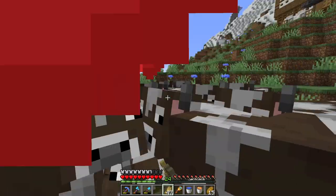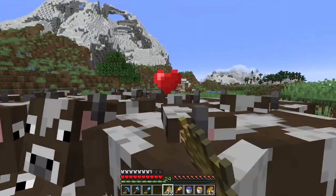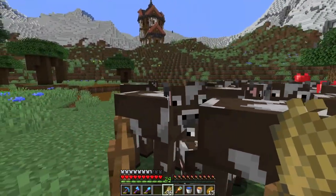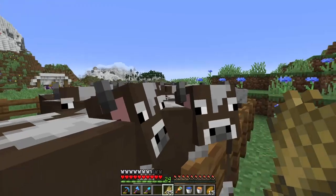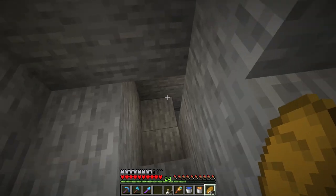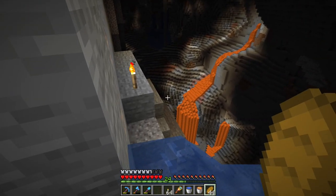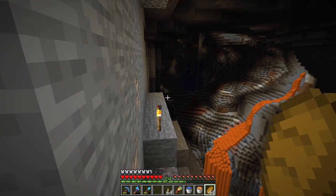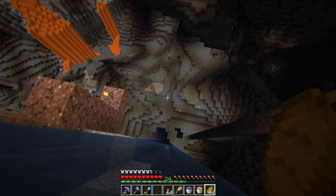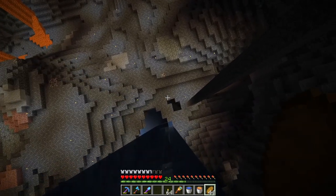I hope to eventually get 15 bookshelves today, and I'm not going to get that without some cows. So we're going to be breeding these guys up throughout this episode and hopefully we'll have a whole bunch by the end for me to kill. But that is not the main goal for today's episode. The main goal is to go to the nether — I believe there is a lava aquifer in that direction — because I would like glowstone so I can craft the redstone lamp that is missing from my enchanting tower.